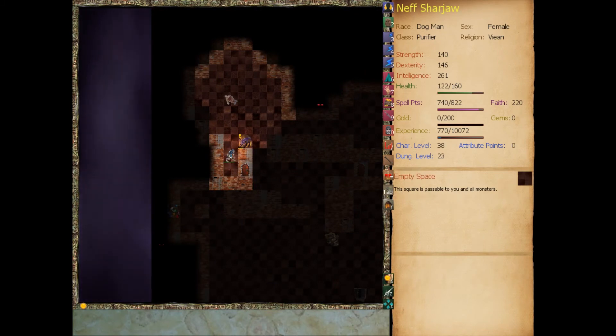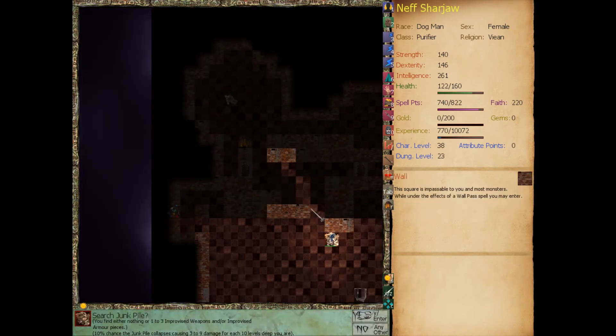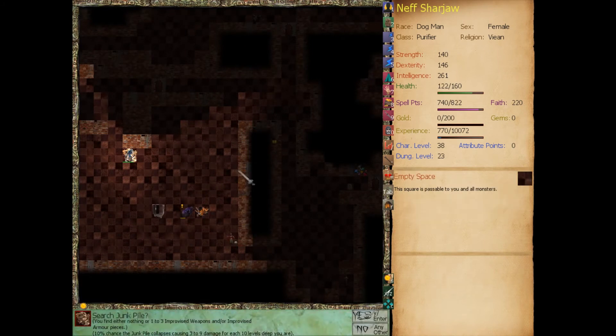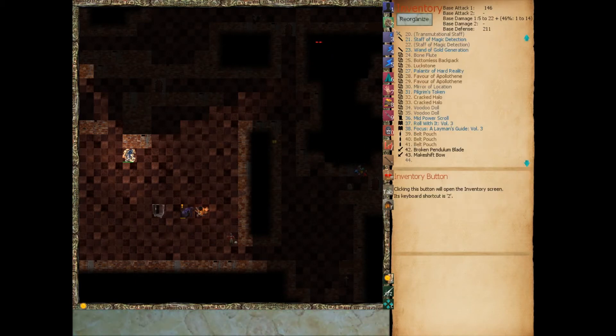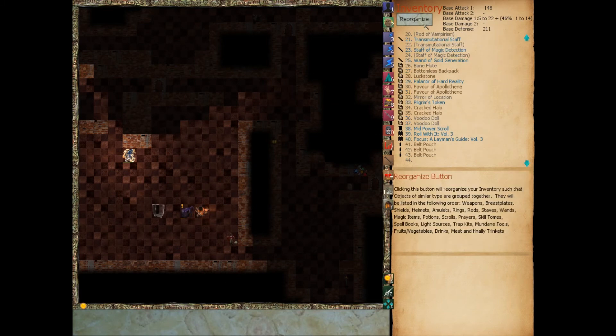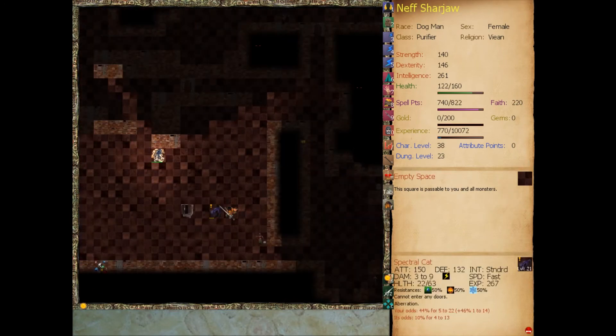Let's go ahead and kill this guy if we can catch him, for fuck's sakes. Let's go ahead and search this junk pile, see if you can find an improvised breastplate. Broken pendulum blade and a makeshift bow in the junk pile — both are improvised weapons. Don't need either. We'll carry them for now because we can, but we'll almost certainly be dropping them soon.